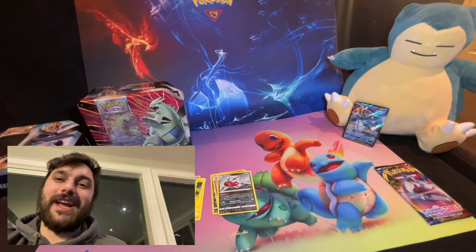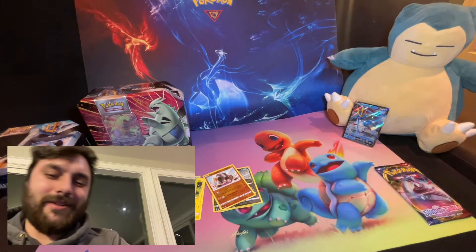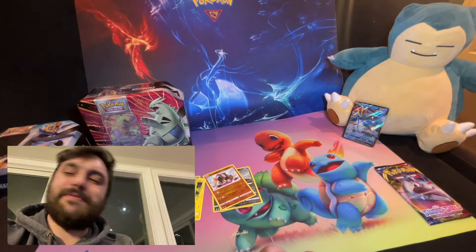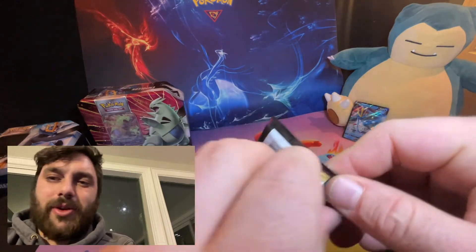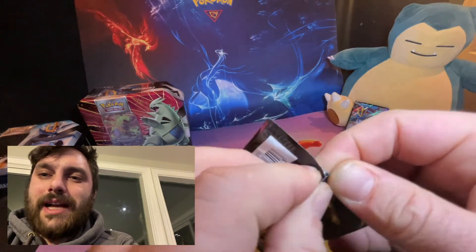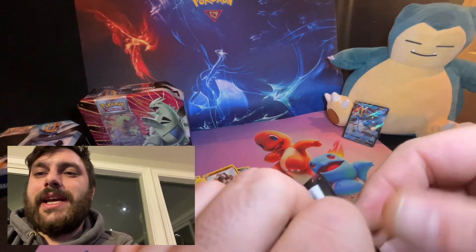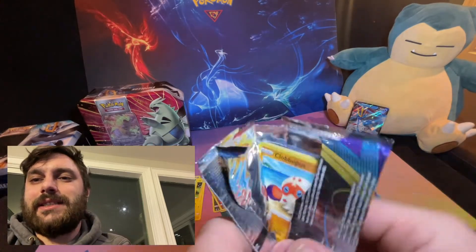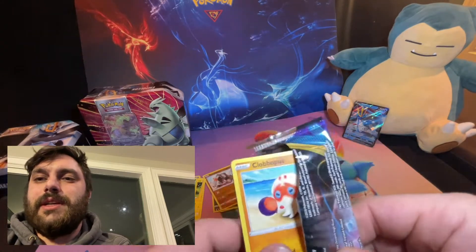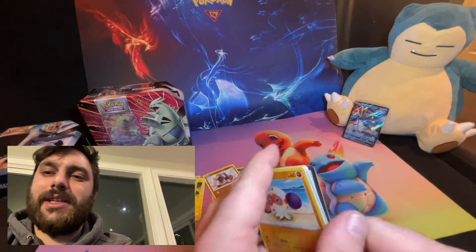And that's my man — 'Ain't no shame in loving Pokémon!' Shaymin — good one. Alright, Sword and Shield base — we're hoping for gold on this Snorlax, Snorlax alternate art. I want that card! We got snowy Lizi sitting right over there. We got Snorlax in this, we got Zacian. Sword and Shield is the one I'm going after these days — I got packs of all the other Sword and Shield sets but base set is the one I'm missing.